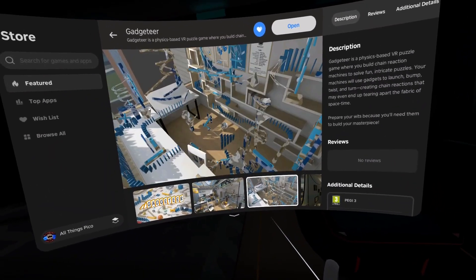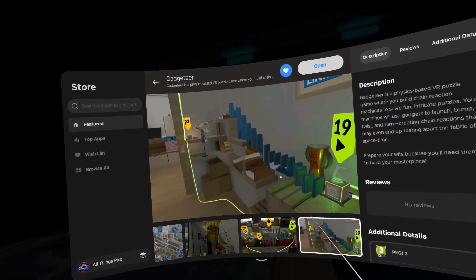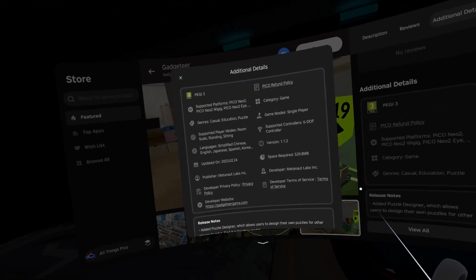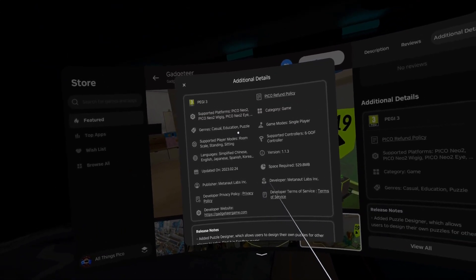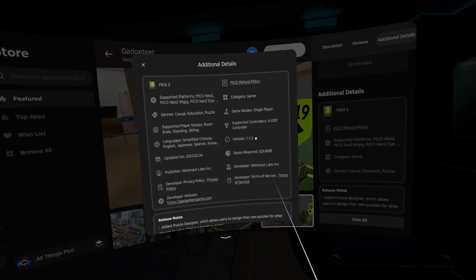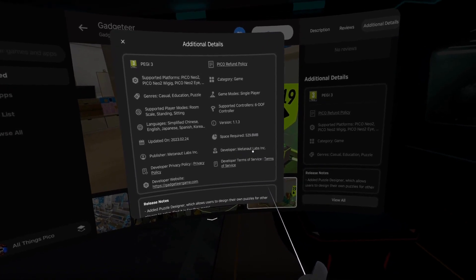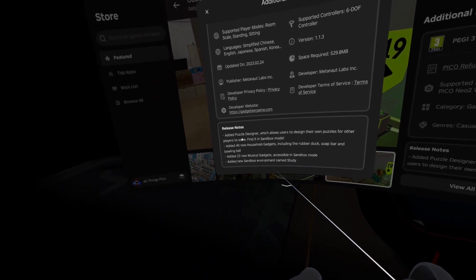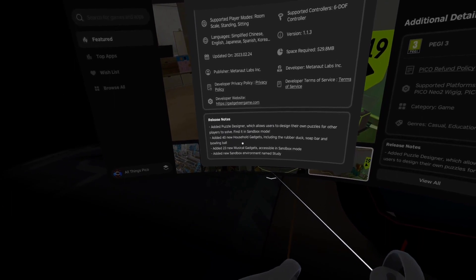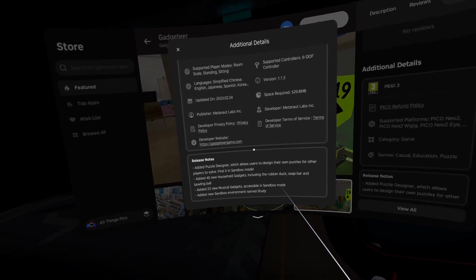Here we have some screenshots, although I will be playing the game in a bit, just so that you know what to expect. The screenshots look cool. In additional details we see that the game is in casual, education, and puzzle genres. It was actually released yesterday. Version is 1.1.3, space required is about 550 megabytes, and the developer is Metanaut Labs. In release notes we have some added things like a puzzle designer, new household gadgets, new musical gadgets, and a new sandbox environment. I will be showing all of that in the game.